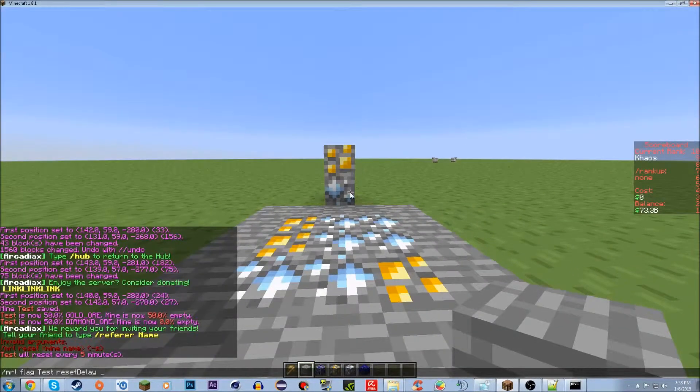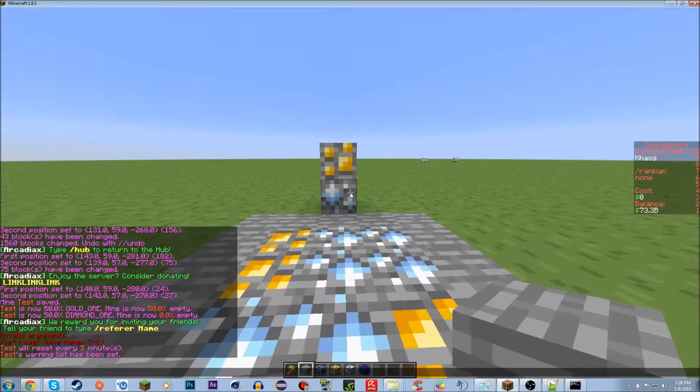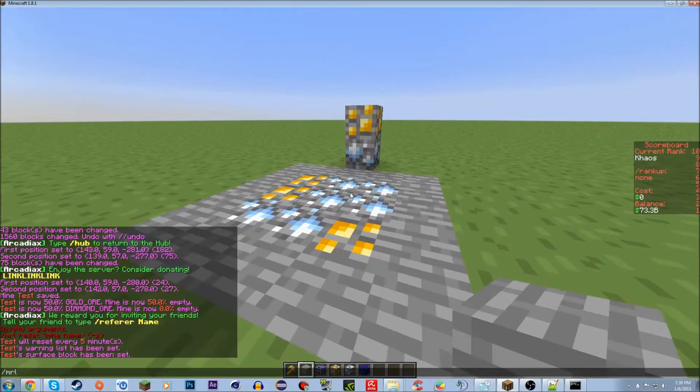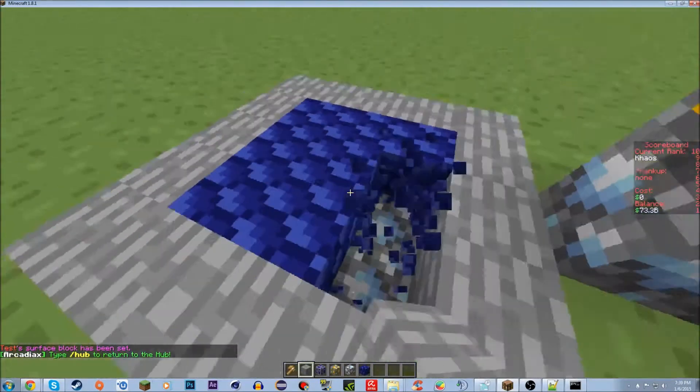The other flag I'm going to show you is reset warning, and this will be the amount of minutes that it will show you a warning that the mine will reset. So every time that there's one minute left in this mine, it's going to show a warning since I set that to 1. Now the last flag is slash MRL flag test surface — this will set the surface block, and if I set this to 22, that will set the surface block to lapis. So now if I do slash MRL reset test, it will reset that mine, and now you see the surface block is lapis.